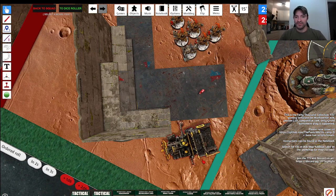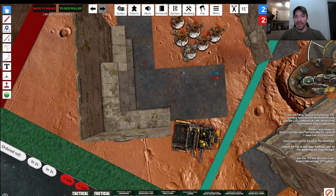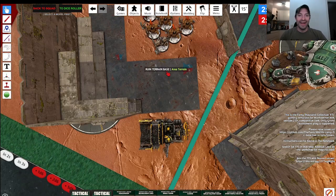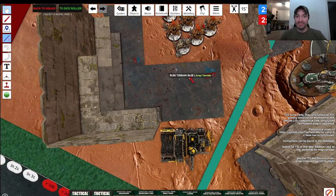So if we have a truck and flip it — this truck is right here — and then we have a unit of Custodian Terminators, the Allarus Terminators — currently they cannot see each other because this base counts as ruin. They cannot see each other.